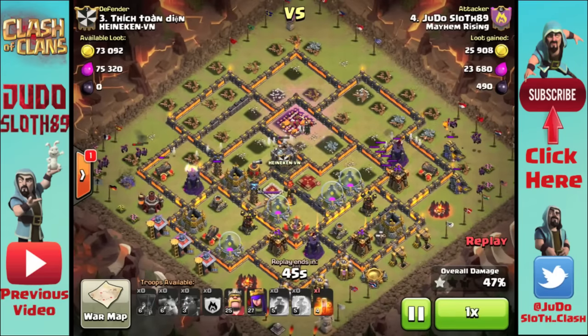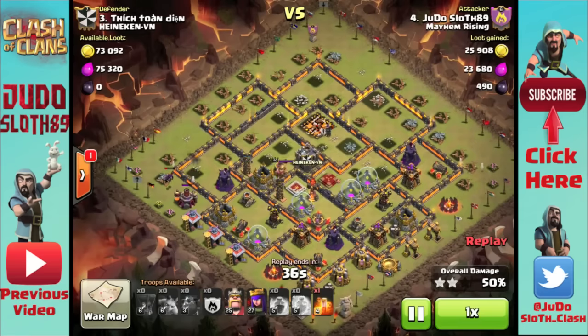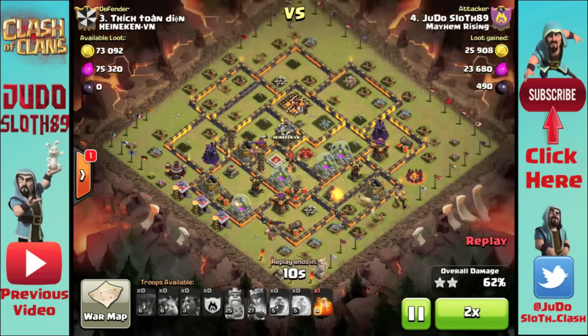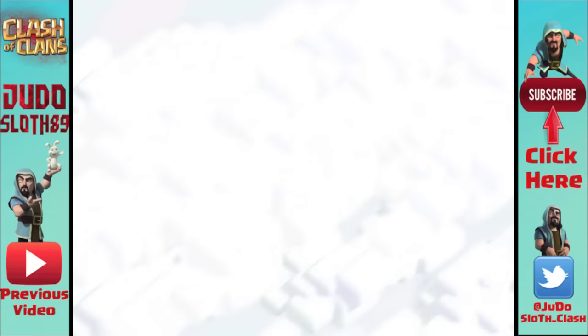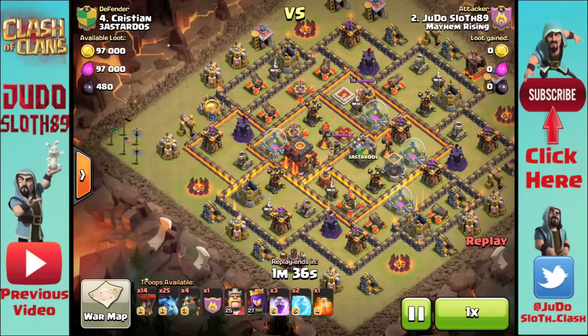You'll have to scout the base to determine where your freeze spells go. If you're coming in from a single Inferno side, you might freeze it initially to save your Lava Hounds — you don't want them going down while still tanking for your balloons. For the multi-Inferno, freeze it when the balloons and minions are coming through, which means deploying it later in the raid. Also look to freeze an air sweeper if it's pushing back your balloons. The final stage is deploying your heroes.